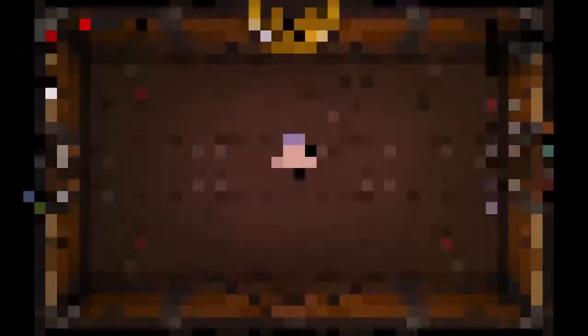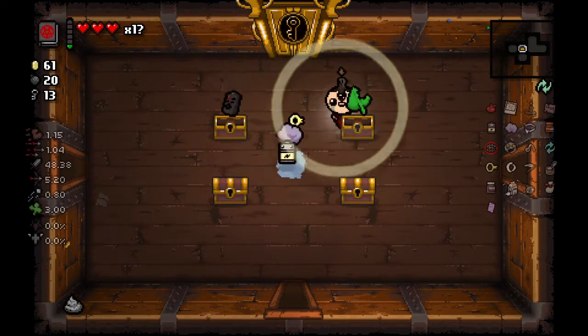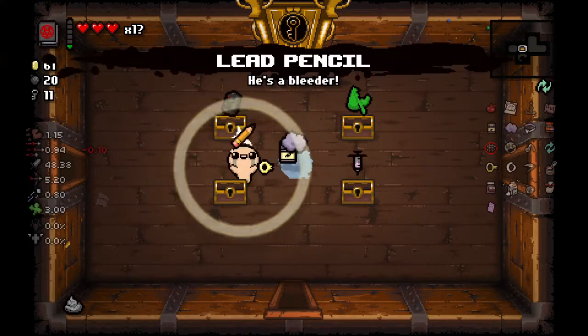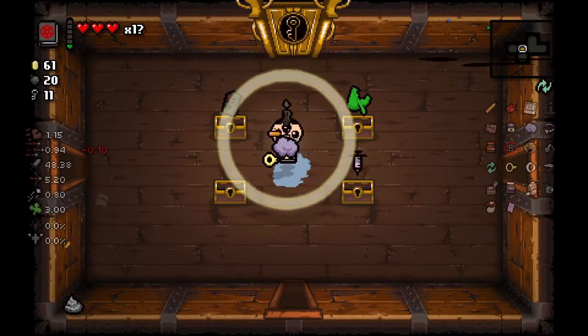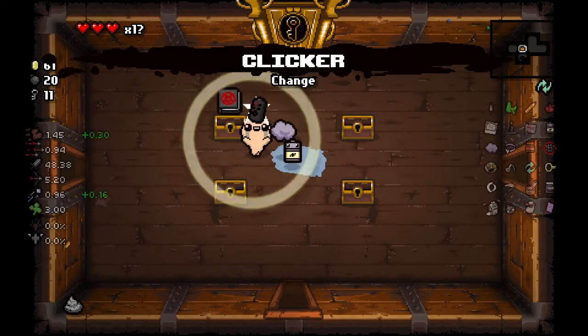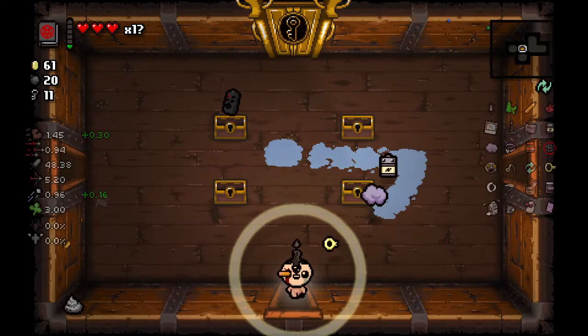Let's see if they changed anything on the Chest. Chest looks the same. Is that the Clicker? I thought it was a new item but it's just the Clicker. Pencil — they nerfed the pencil a bit. Let's just take everything. I'm not going to use the Clicker though, because it's probably my least favorite item in the game.